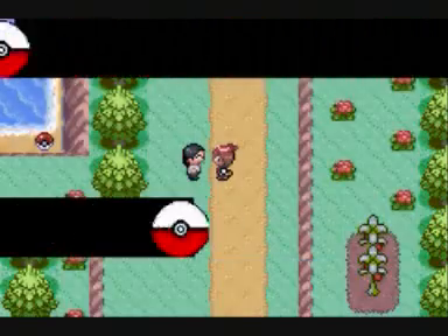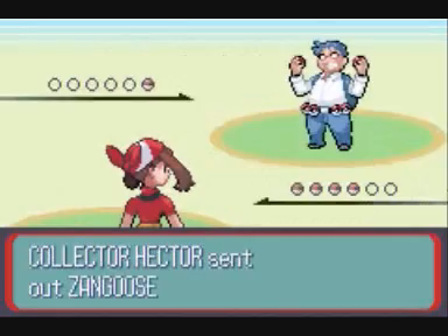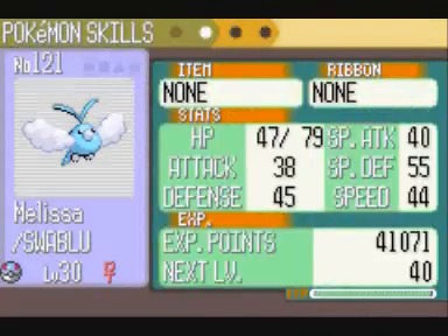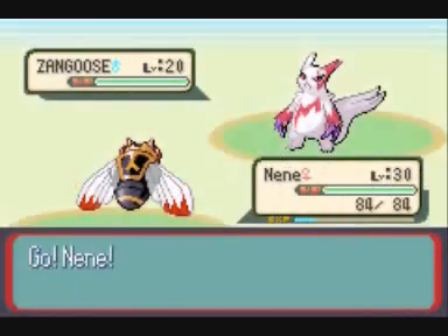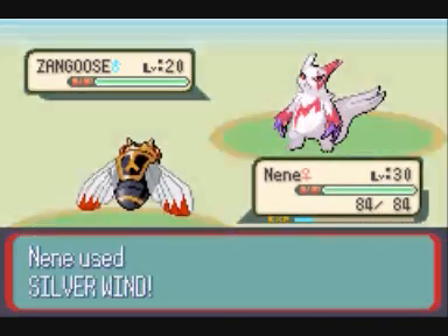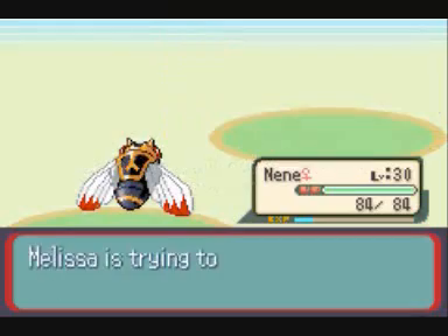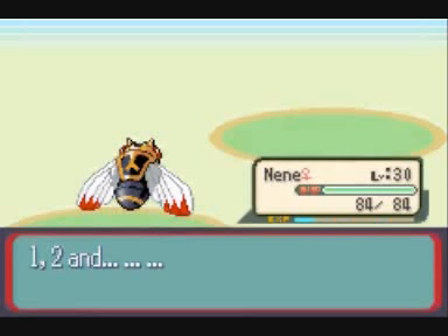Now we fight this Collector, whose Pokémon actually depends on what version you have. I have Sapphire version, so he sends out a Zangoose, which is actually a Ruby exclusive I believe, while Sapphire has Seviper as its exclusive. And Melissa leveled up! Erasing Fury Attack for Takedown, though now I'm kind of wishing I had erased Astonish for Takedown instead.